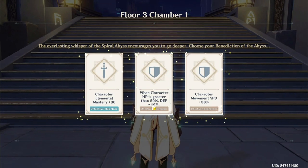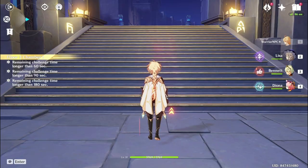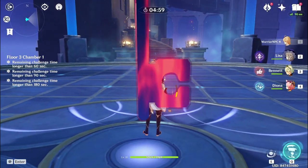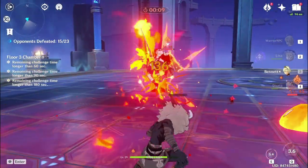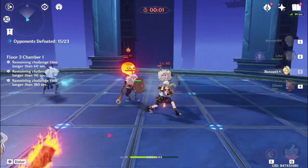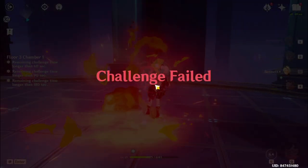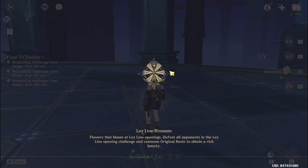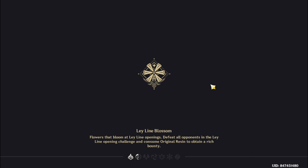You can fail the challenge by getting knocked off the platform. I could try that again, but the enemies I'm facing are already 10 levels higher than mine. That's for the Traveler. Bennett and Diona are not exactly as leveled up as the Traveler. I only have a few seconds left and I've only defeated 15 out of 23. I failed the challenge again. Apparently my strength is not high enough.